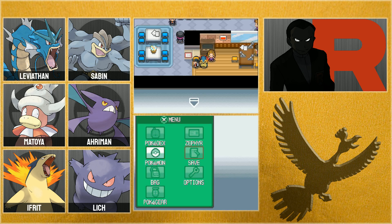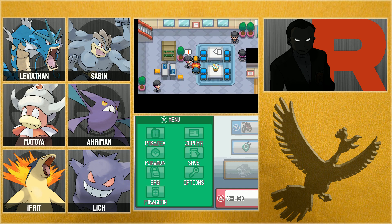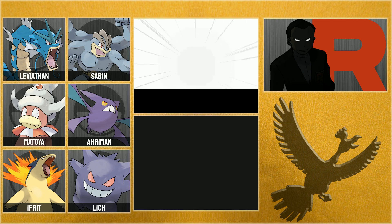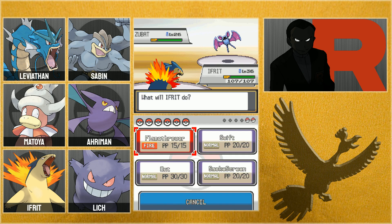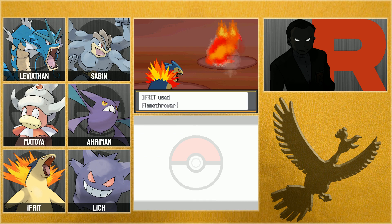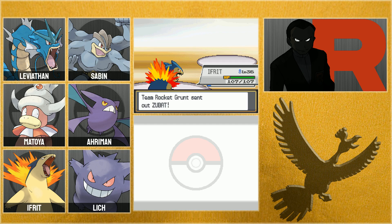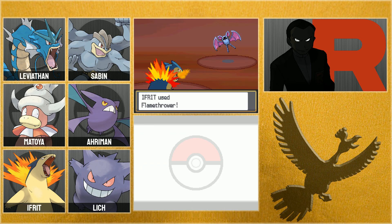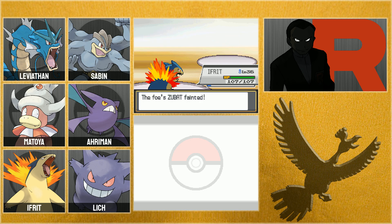Time to let Ifrit the Typhlosion have a turn. Ifrit is very eager! A Zubat appears — really? Flamethrower! Typhlosion's so cool. I miss the flame Mohawk from Quilava, but the flame collar thing on Typhlosion is cool too I guess. And against a Grimer — fire is a neutral matchup, but flamethrower handles it.